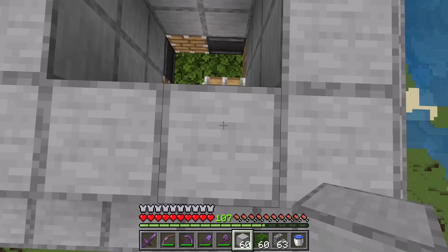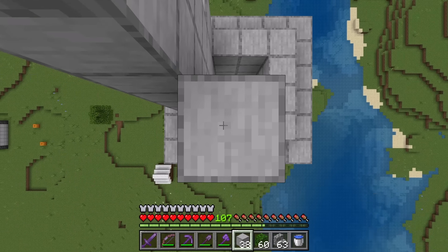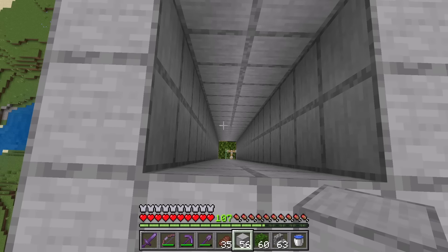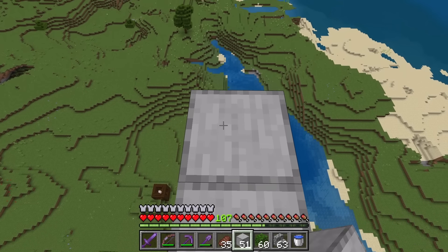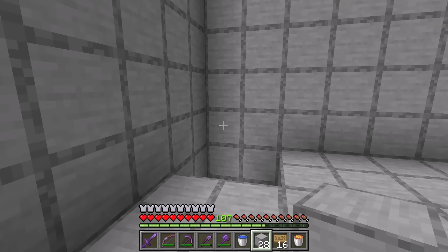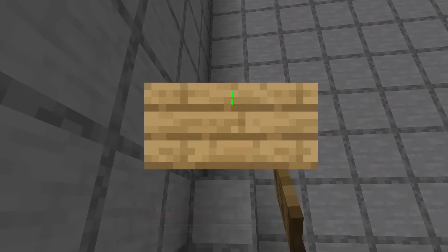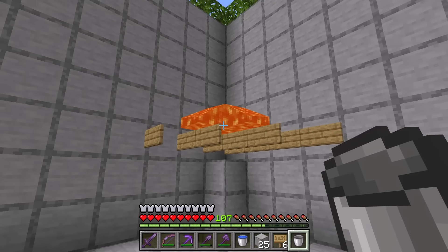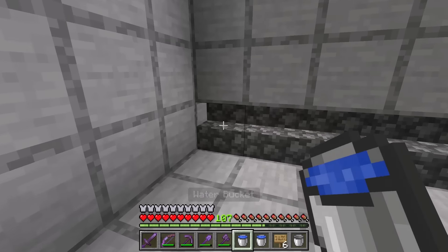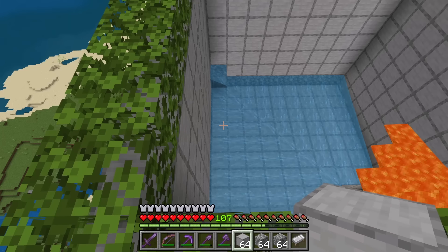Now I'm going to create the drop chamber. This drop chamber is where the raid mobs will fall down. The next thing I'm going to create is the upper spawning platform. That lava will kill all the ravagers. Now it's time to add the water — that water will push all raid mobs that spawn on that platform over there.